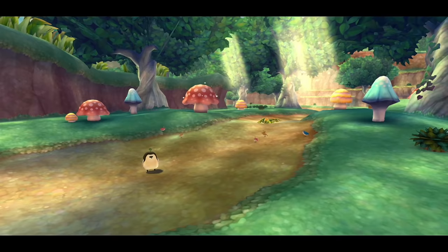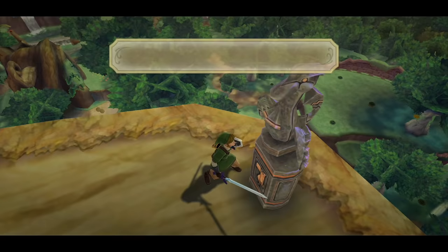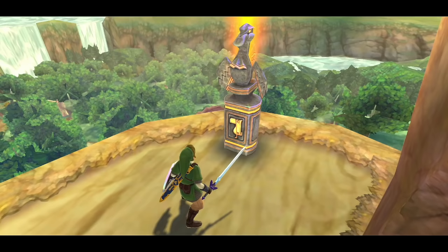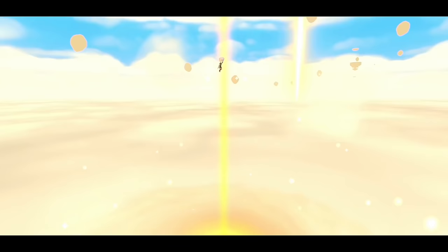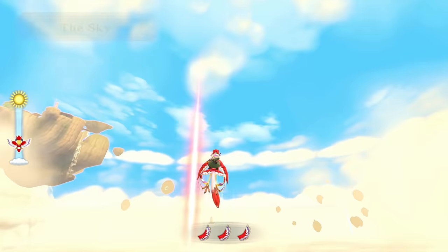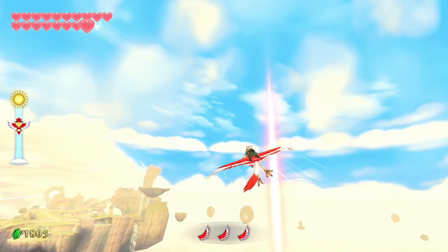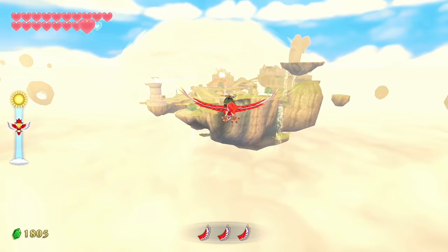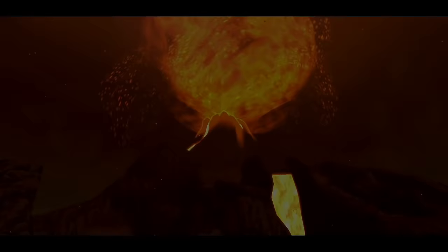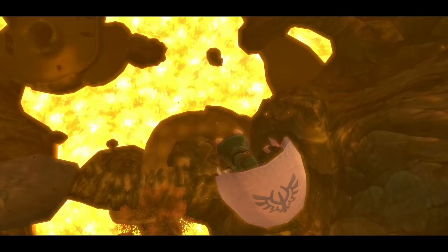There is a side quest we can do here that gives us five gratitude crystals. We have two more areas to visit, and one of the other two areas after we clear it will also give us the ability to do a side quest for the last five gratitude crystals — so we'll do those together. I'm going to take a personal detour to upgrade my Goddess Shield since I have the bird feathers I needed. Got my shield. Now making our way to Eldin, but as we're landing there's a huge volcanic eruption.